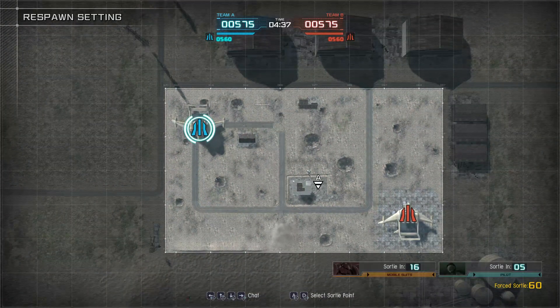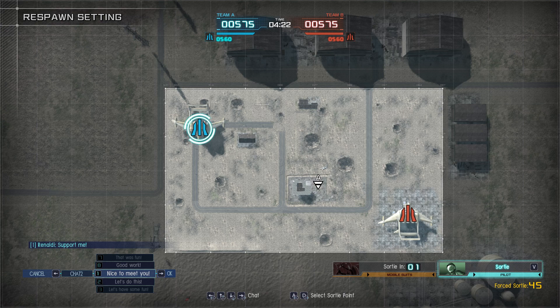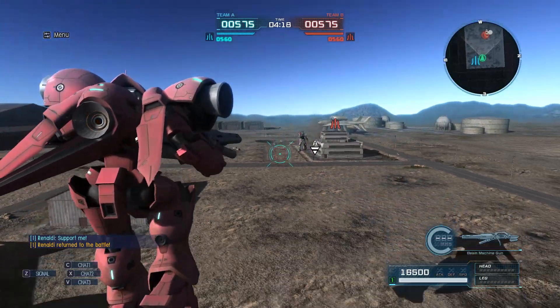Pick where and how you'll sortie. ASL is a handy function that automatically assists with aiming. Even weaker weapons can be effective with high enough accuracy. For beginners, I recommend machine guns with ASL.